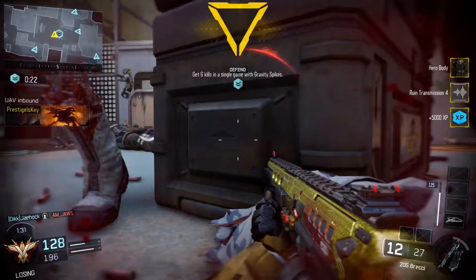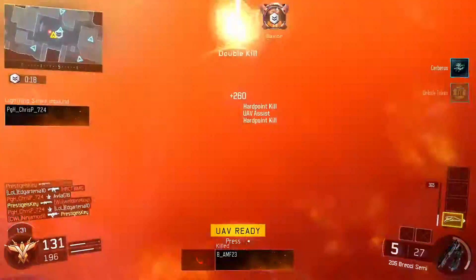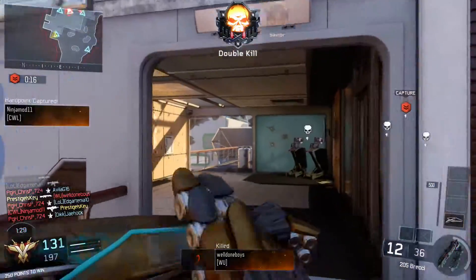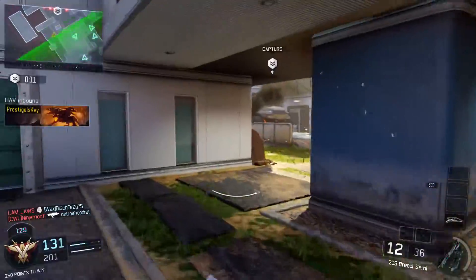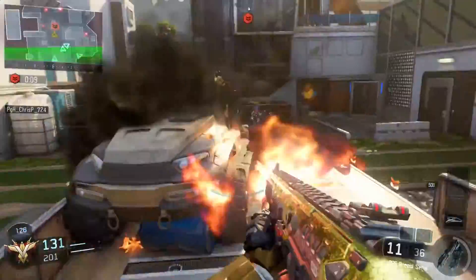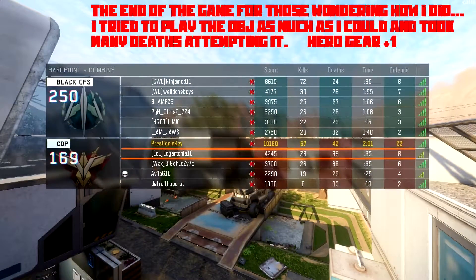As long as you get a couple of doubles and a triple here or there, you'll be able to get six kills in one game no problem. Gravity spikes are probably going to give you the biggest struggle of any specialist character — you need to be up close and personal, and more often than not you're going to get shot out of the air as you're coming down. But don't let that stop you from earning the sick hero gear.